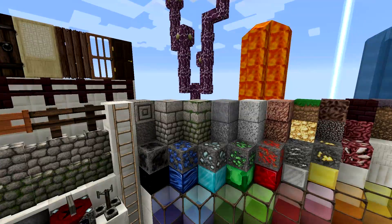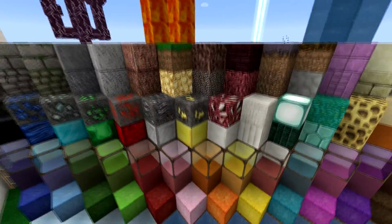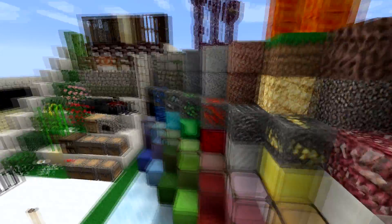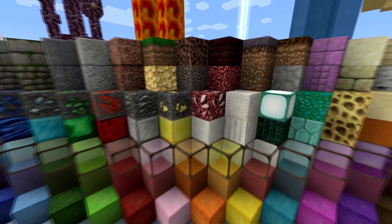The only thing I don't like about this pack from a builder's perspective is going to be the gravel, which is right here, and possibly the glowstone — but no one really uses glowstone that much anymore. The lamps in this look really good. So the only thing I don't like is the gravel.